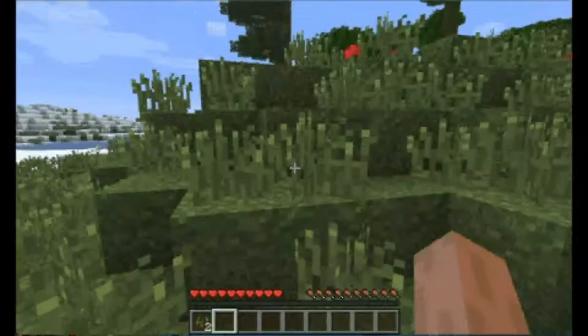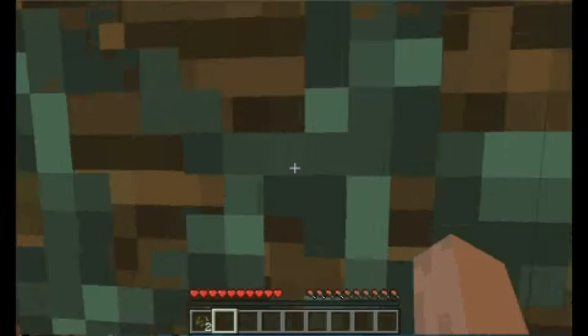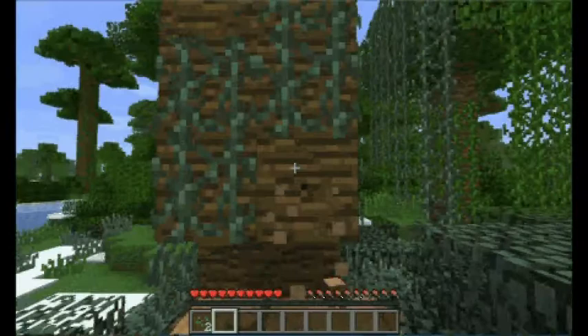See, these are the new trees they added in the snapshot — they're huge redwood trees. They're massive and you can climb vines now. I usually like to get about 15 stacks or blocks of wood first so I don't have to keep going back and getting things.